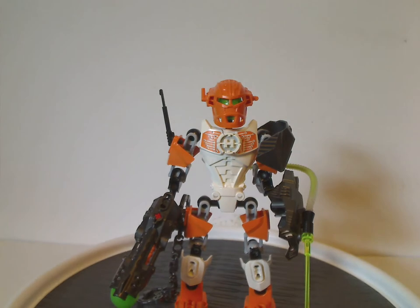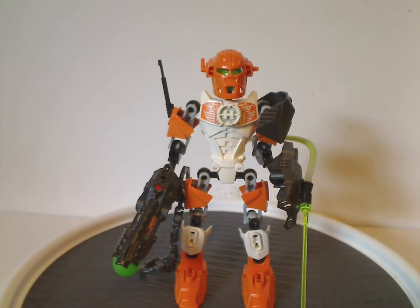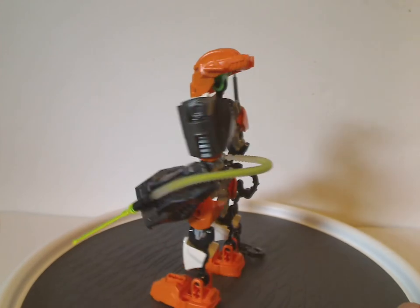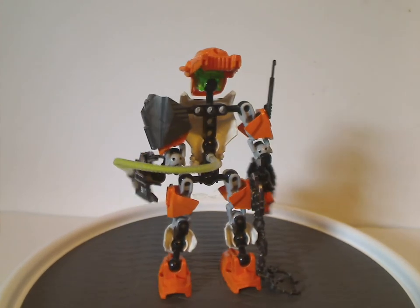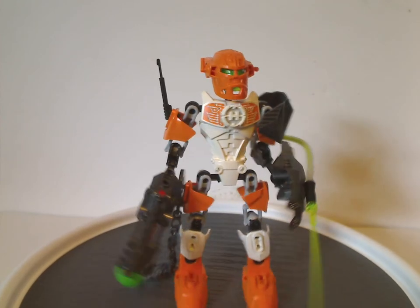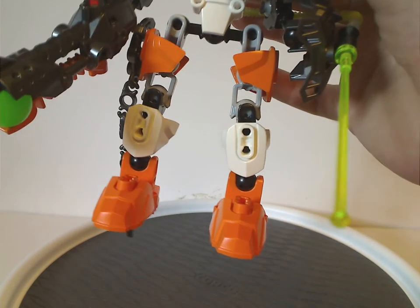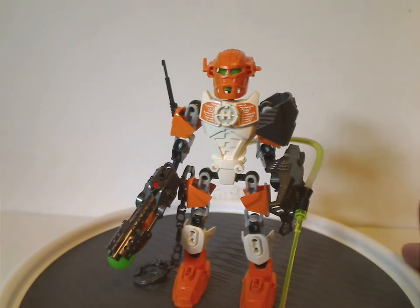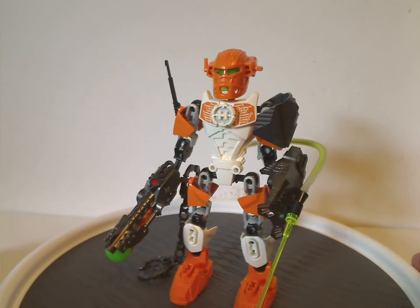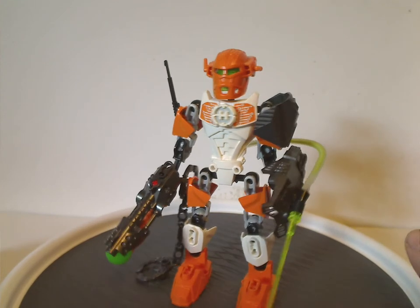So let's start with Nex — a third version of Nex and also the last appearance of Nex we ever got, which is kind of odd and unfortunate. As you can see, he's quite simple without much going for him. He has orange feet like the last two versions, and instead of just orange, he has a large amount of orange and white — quite a nice color scheme, even though Nex 2.0 had a similar one.